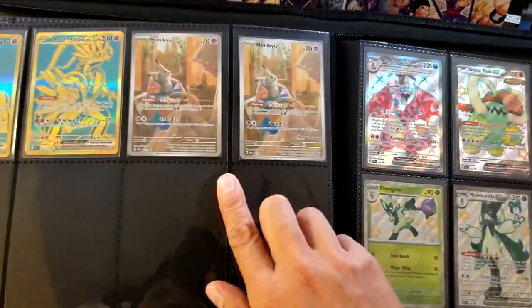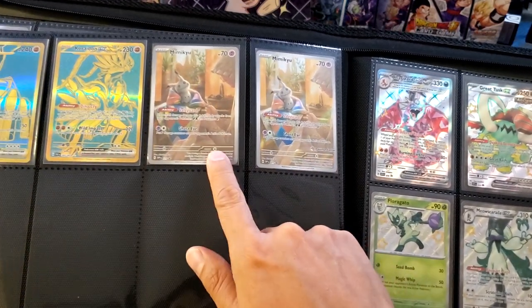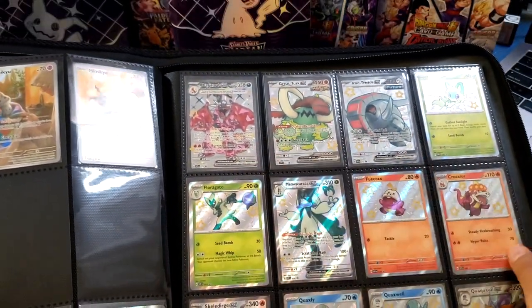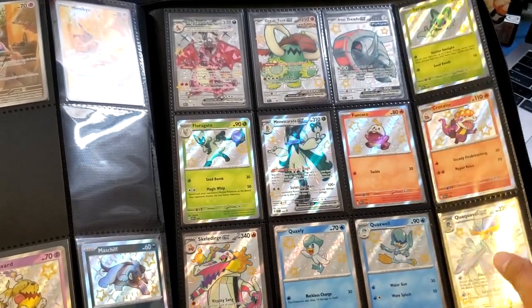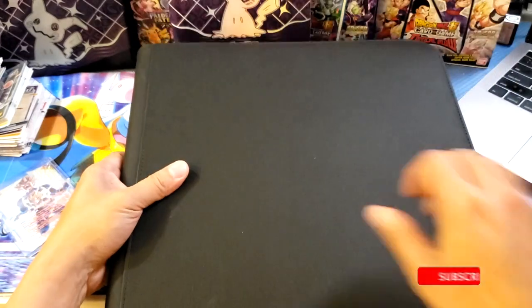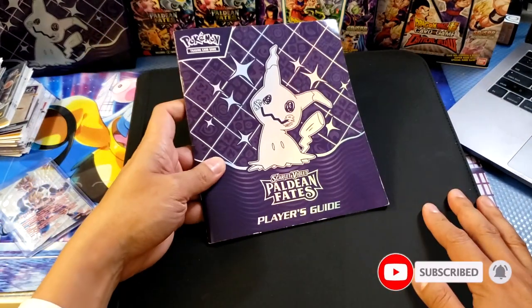Some cards I bought from TCG shops and some were traded. We've got two Mimikyu cards, a Pokémon Center card, the ATP box, and various promo cards from premium boxes. If you're collecting, you'll probably recognize these. Thank you very much — don't forget to like, comment, subscribe, and see you in my next Pokémon card product review!